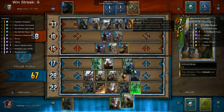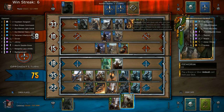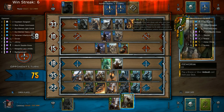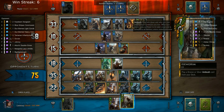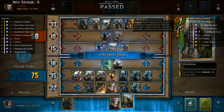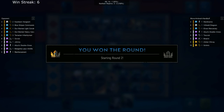I usually play Teruvial in the first round. I also put all those units into the melee row so it would be immune to Igni — specifically the Sheldon Skaggs — since it's only 18 points in that row, and it also makes the range row really hard for my opponent to Igni. So I can pass. I won the first round by a lot of points and I'm happy.